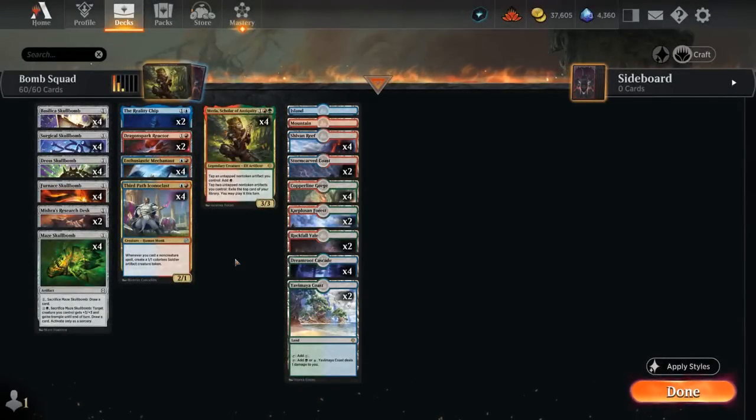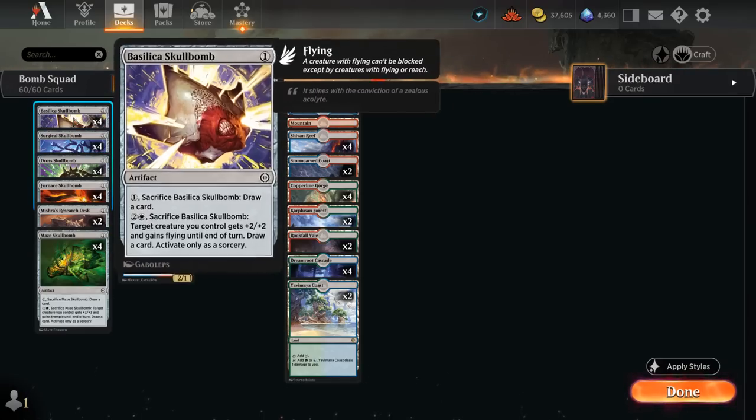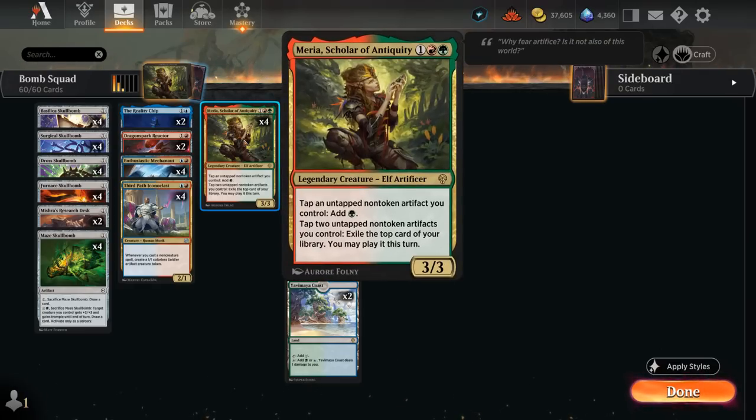Hello and welcome to another standard gameplay video. Today we're taking a look at a Temur-colored combo deck revolving around all the Skull Bombs introduced in Phyrexia: All Will Be One, and the reason we're playing these is because they synergize very nicely with Myria, Scholar of Antiquity.